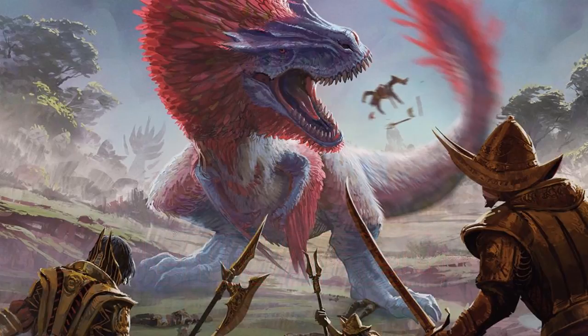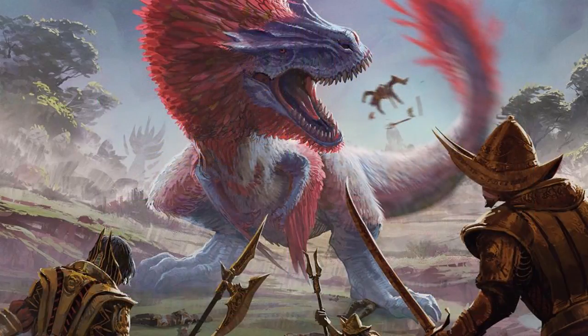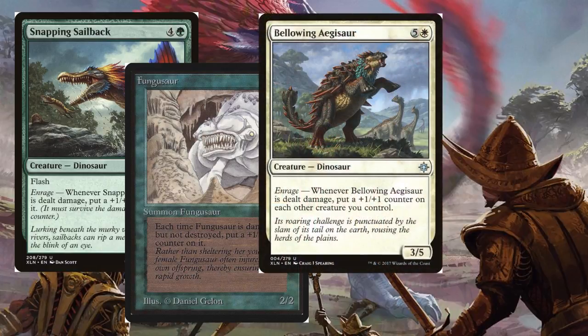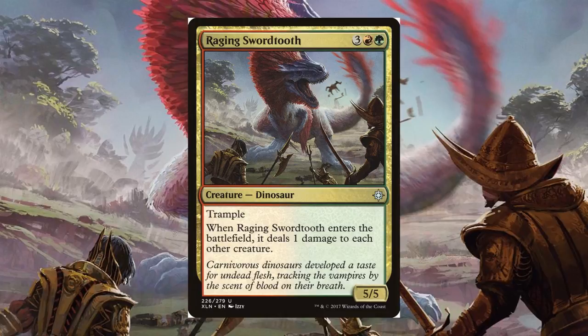Enrage is a very cool mechanic from this set. You can see it on Ranging Raptors and Ripjaw Raptor — when these Dinosaurs are dealt damage, you get an awesome effect: put a basic land on the battlefield tapped or draw a card. If you can keep triggering this Enrage ability, you're going to get tons of value. There are a few more Dinosaurs with really powerful Enrage abilities: Snapping Sailback, Fungasaur — you can put plus one, plus one counters on those creatures when they take damage. Bellowing Aegisaur will pump your whole board when it takes damage. Suncrown Hunters will keep pinging your opponents over and over again. And of course Raging Swordtooth, when it comes into play, deals one damage to each other creature — coincidentally wiping out annoying one-toughness creatures, but also triggering all of these Enrage abilities.